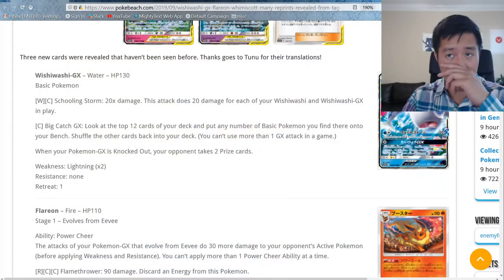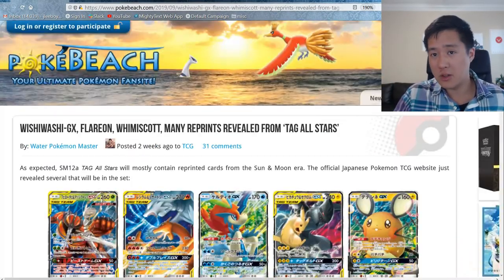This is kind of like a reprint set but with some new stuff — a mixed difference. It almost reminds me of Hidden Fates minus the shiny aspect, but they do have a lot of new alternate arts. We're going to talk about some new cards, some interesting mechanics, and I'll give my thoughts about reprint sets. I've been looking at this info over at waterpokemonbeach.com by Water Pokemon Master.